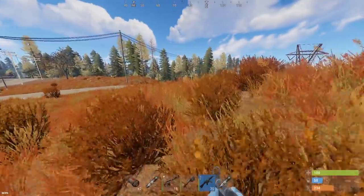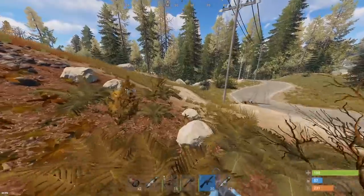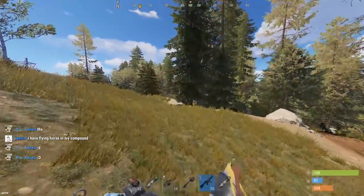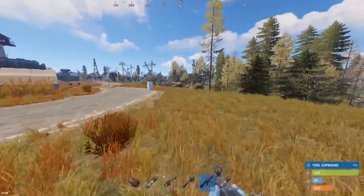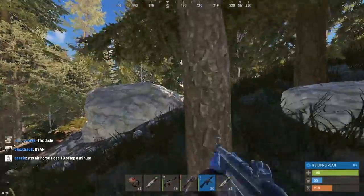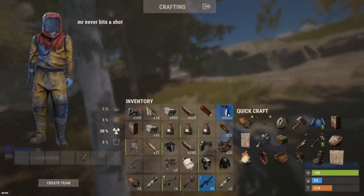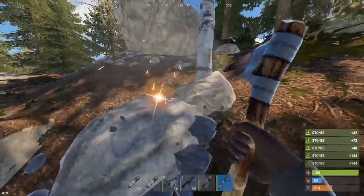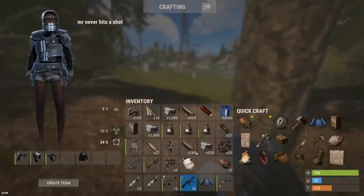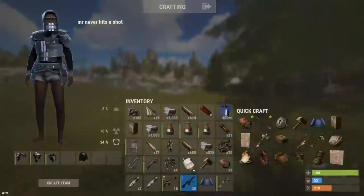I'm going to stash that for now and build a base down here. Oh, there's a big base right there — I don't really want to go into the forest to farm, it's sketchy as hell in there. I do feel kind of comfortable with the MP5 though. I need to make a base. Okay, I'm going to build here — where's my building plan? I feel like I'm being followed. Make a pickaxe — this is horrible. Oh, there's a TC right there! Please say I can take that over — it's got a tier 1 in it as well, that'd be actually sick.